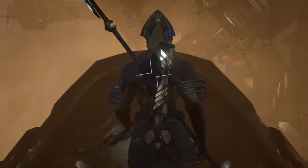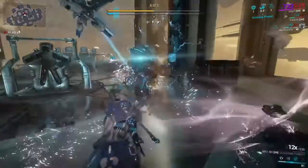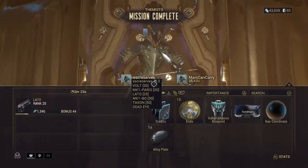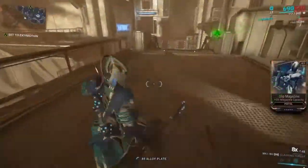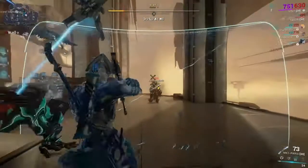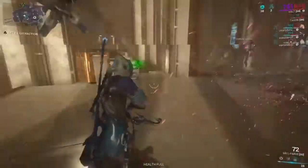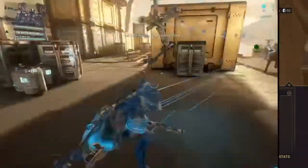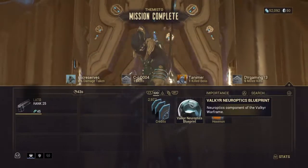On the second run I joined a squad and we were basically right at extraction — we got the Chassis, pretty common parts as well. Third run we got the Chassis again. Fourth run — Neuroptics. Fifth run someone got Alad V but my PS4 had a really hard time with the spawning, and we got the Chassis again. Sixth run I joined a squad right at extraction — Neuroptics though. Oh well.